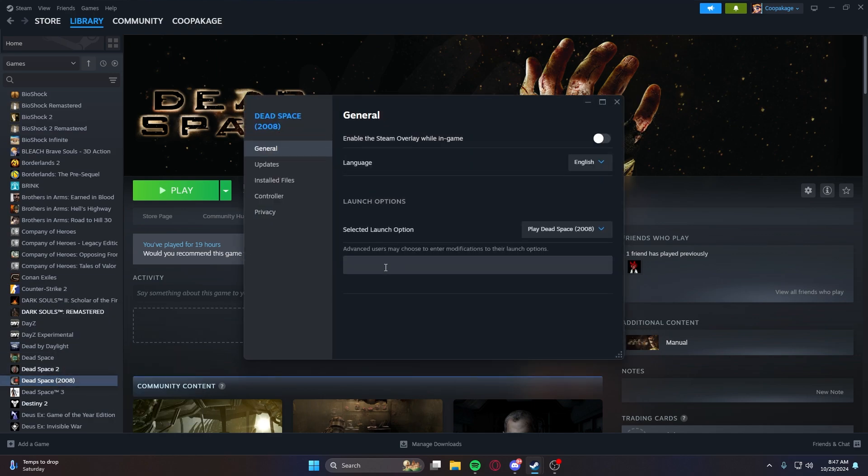To fix it, right-click the game in your library, hit Properties, and under Launch Options put this exact command: C:\Windows\System32\cmd /affinity fff. What this does is force the game to launch with only four cores enabled, as intended back in 2008 when we only had dual-core and quad-core processors.